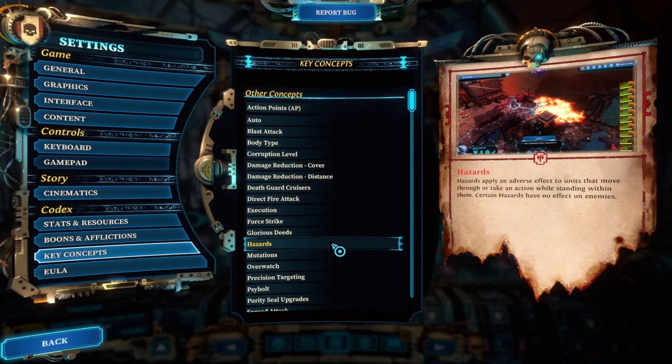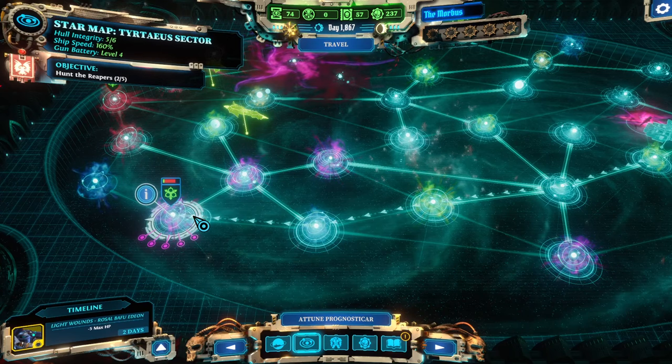Importantly, collapsing structures deal direct damage to health and bypass armor — incredibly helpful against enemies with low health but high armor. The terrain also offers options to force enemies through afflicted areas. Flamers in particular are great for setting areas ablaze and forcing enemies to run through the flames. After moving through fire, enemies also take fire damage at the end of their turn, giving you AOE attacks you otherwise couldn't do.